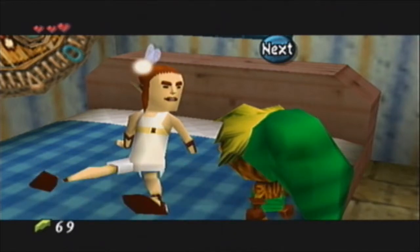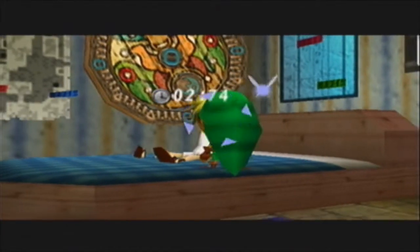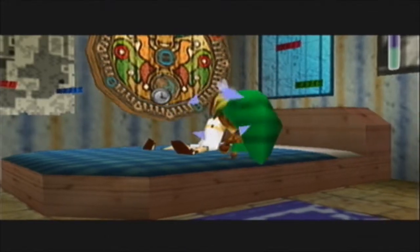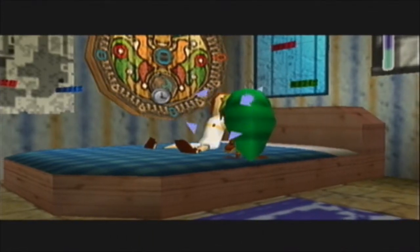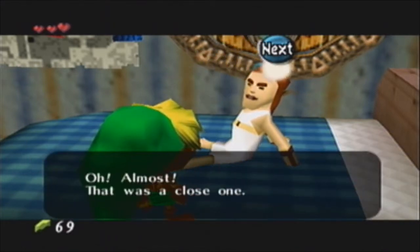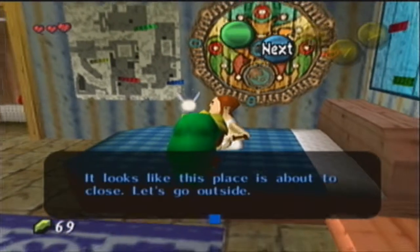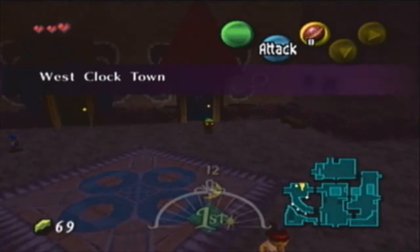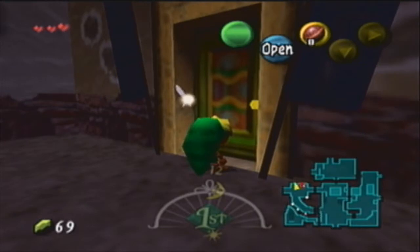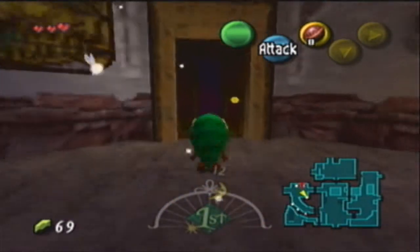We're going to try this one more time and I'm probably just going to cut. One more time. Oh no, he kicks us out! I guess we'll do it on the second day. Anyway, it seems like I just got kicked out of the post office. This is a sword training place where you can go to learn about the sword, but we don't have a sword. Over here is the lottery shop.